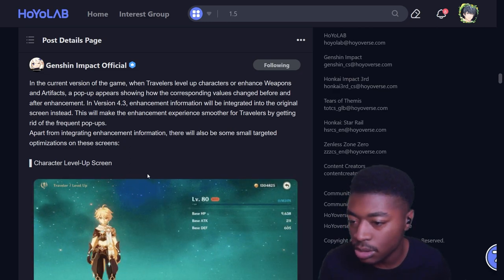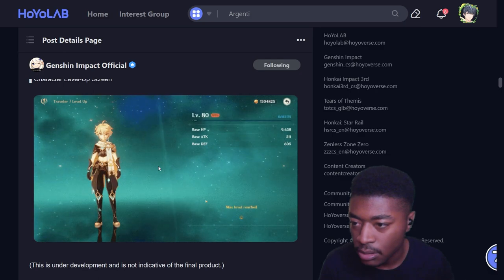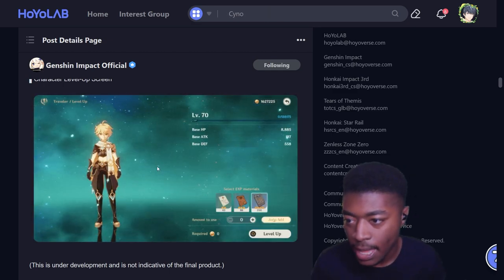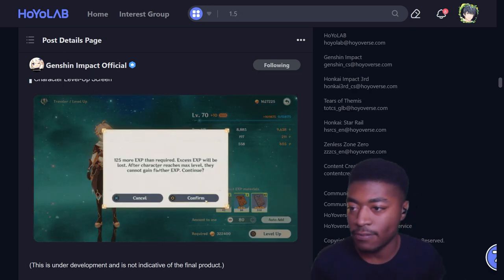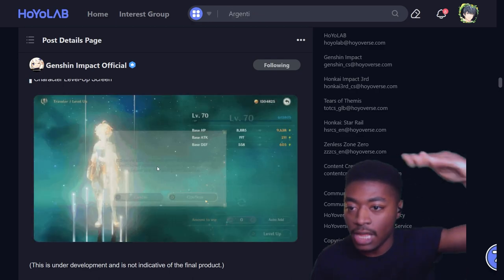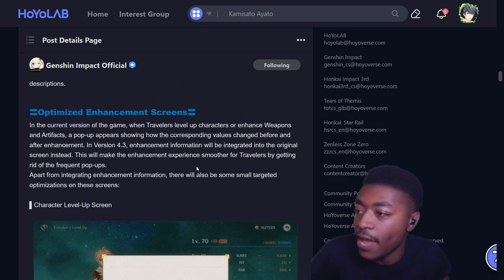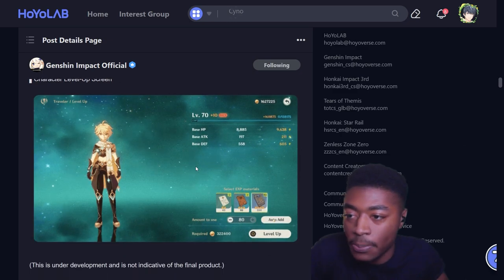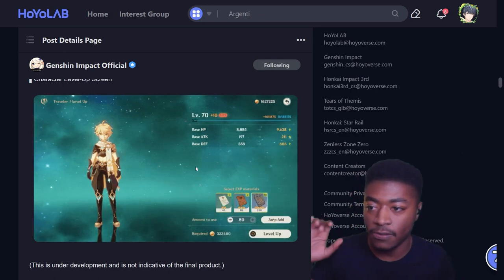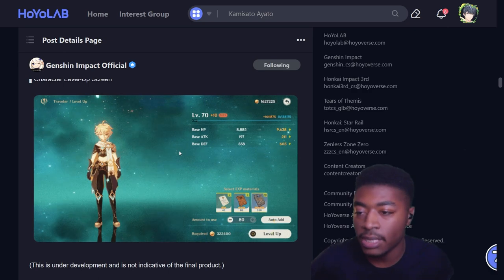There will also be small targeted optimizations on these screens. The character shown is level 70 maxed, so it's hard to see the effect fully, but basically you don't have to deal with the pop-up anymore - you can just keep going. A lot of people animation-cancel this on PC by hitting escape to skip the pop-up. This should make leveling things a lot easier. This is also in 4.3, making the interface special effects for leveling faster.